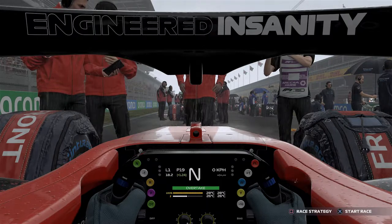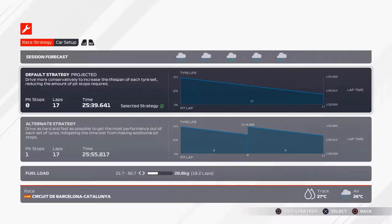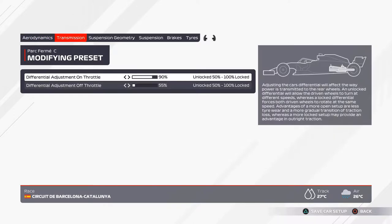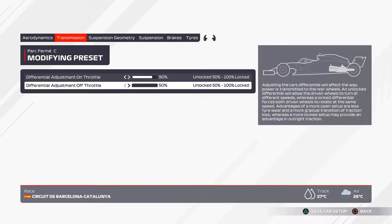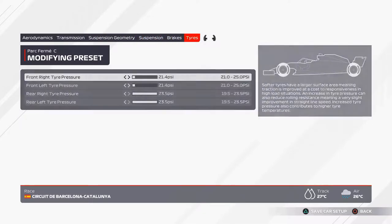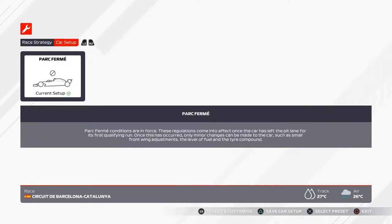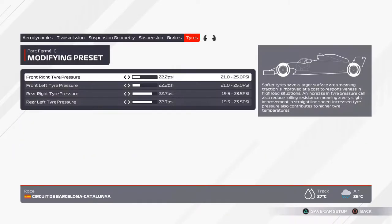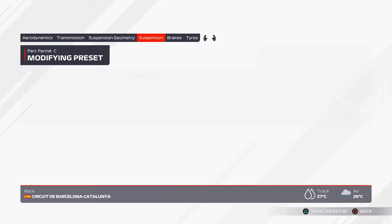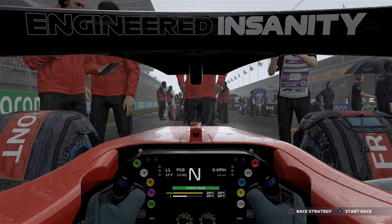After the points finish last race, let's aim to keep the momentum going. We start ourselves at the back of the pack and as we can see, it is raining hard. We're giving ourselves a one-stop strategy here - it doesn't seem like we're going to have enough tire wear to warrant switching to another set of wet tires. I would assume everybody else is probably doing the same thing. I've had to play around a little bit with the tire pressures to hopefully try and get a little bit more traction and keep the tires a little bit warmer.